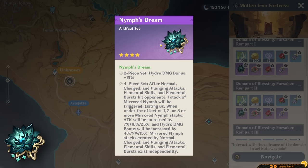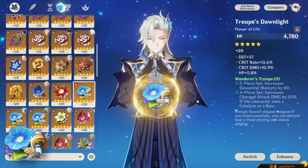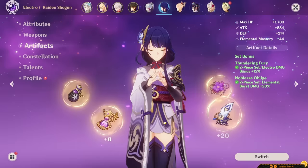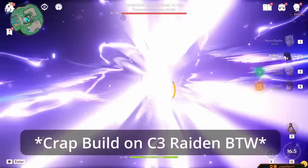4-Piece Nymph's Dream is also viable, and it's only a bit worse than 4-Piece Heart of Depth, but I really don't recommend it compared to 4-Piece Marechaussee. 4-Piece Bolide with Zhongli and 4-Piece Wanderer's Troupe are on the same level as Nymph's Dream — using these sets on Neuvelette is the same as using 2-Piece Noblesse and 2-Piece Thundering Fury on Raiden Shogun instead of 4-Piece Emblem. Sure, it looks like it works, but it's nowhere near as effective as the best-in-slot option.